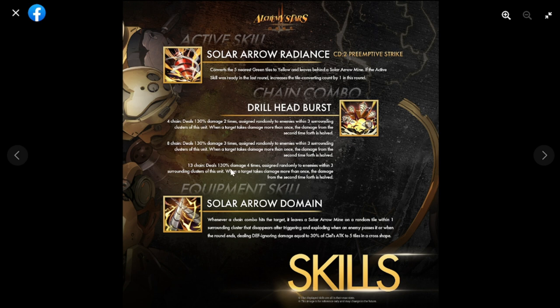The chain combo activates at 130 up to 13 chains — specifically at 4, 8, and 13 chains. The damage increases as you get more chains: two, three, and four times damage respectively. It affects three surrounding clusters of this unit. When a target takes damage more than once, the damage from the second hit onward is halved — so it's 100% on the first hit and 50% after that. Not really impressed with the chain combo.